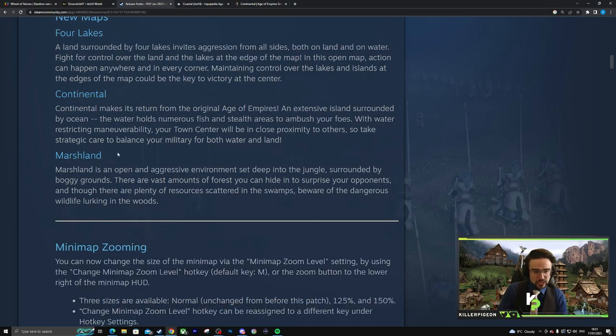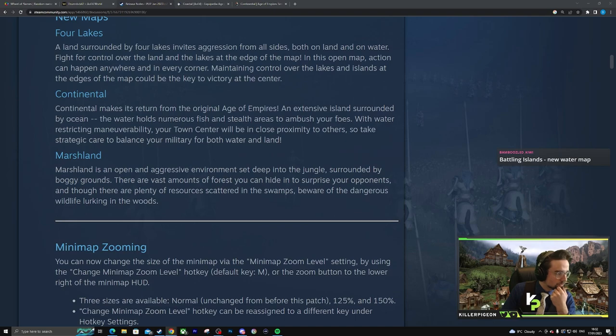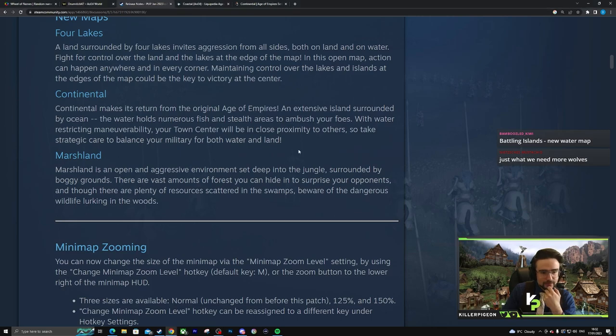Finally, they're adding Marshland — an open and aggressive environment set deep into the jungle, surrounded by boggy grounds. There are vast amounts of forests to hide in and plenty of resources scattered in the swamps, but with dangerous wildlife. Are we going to have more wolves? No point having more boars since they've ruined those — we'll get to that later. This basically just sounds like Wetlands, right? The description is basically Wetlands.